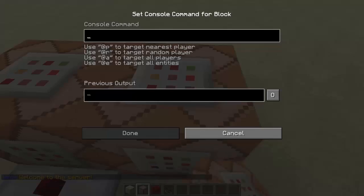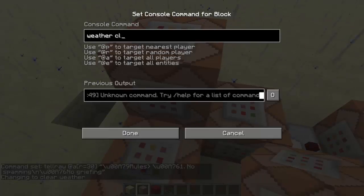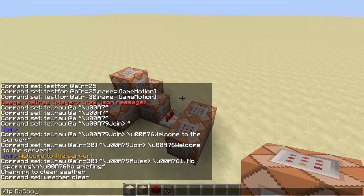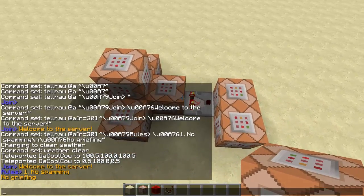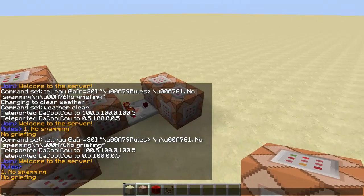You can also add a rules message — so /tellraw @a r=30 \u00A8079 rules, \u00A8a76 no spamming. To have a new line you do \n instead of the u. You can also shove on top of this a weather clear command so the weather will be clear forever and it would never rain again. Now it will tell you the rules: welcome to the server, 1) no spamming, 2) no griefing.